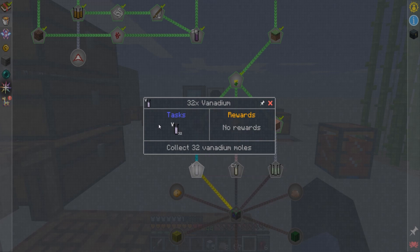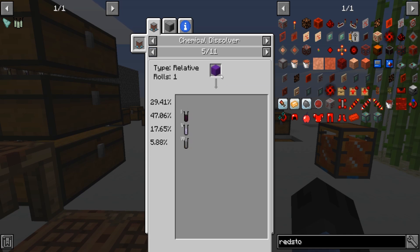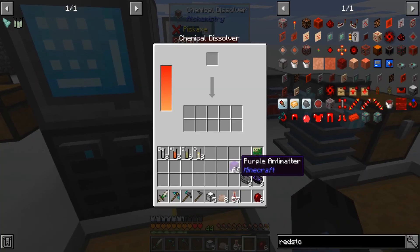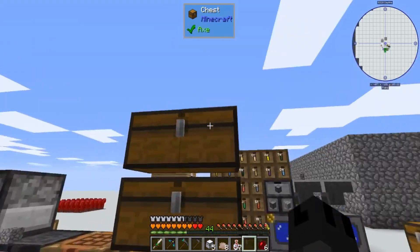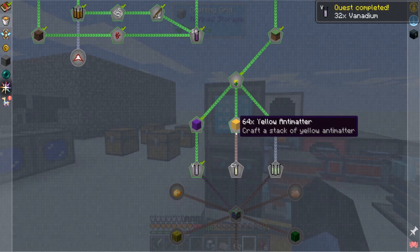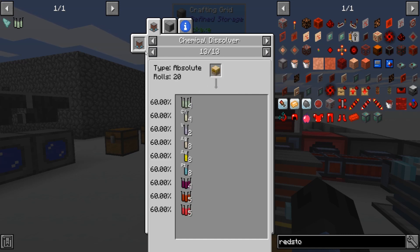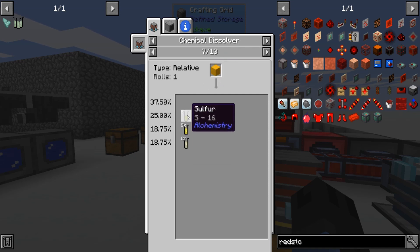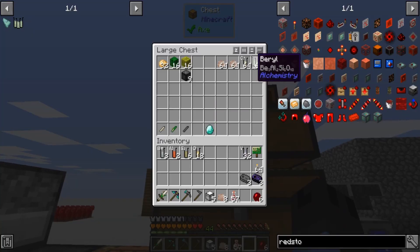Vanadium — you get this by breaking down the purple. You get the purple antimatter, so you just take the purple, throw it in there, break it down, and you get your vanadium. You already have some. Chromium — break down the yellow. Right here, that'll get you more sulfur so you can make more. That I also have.